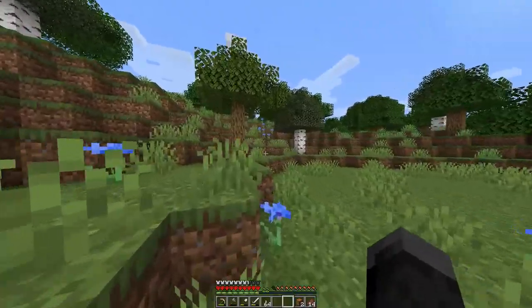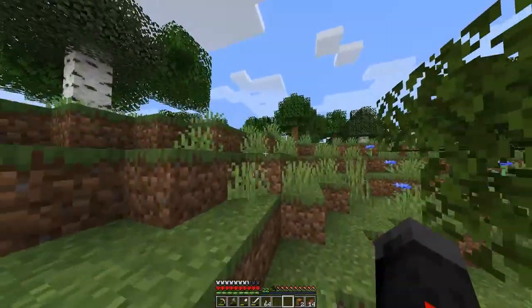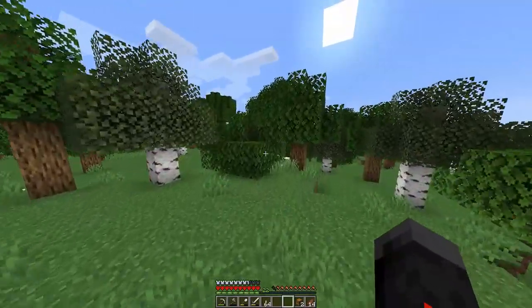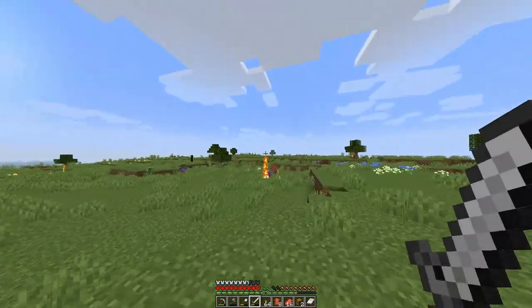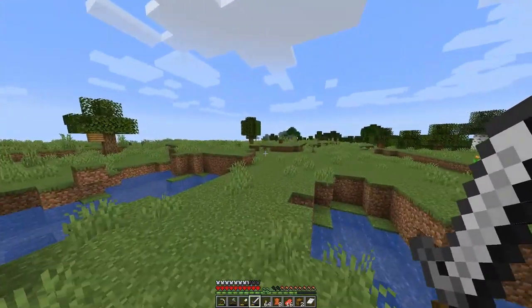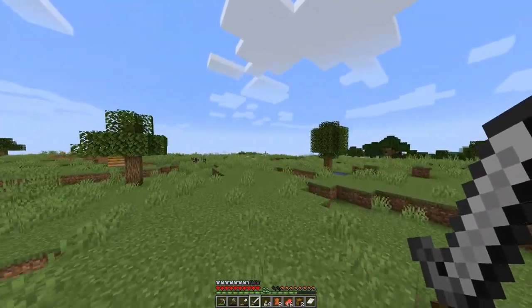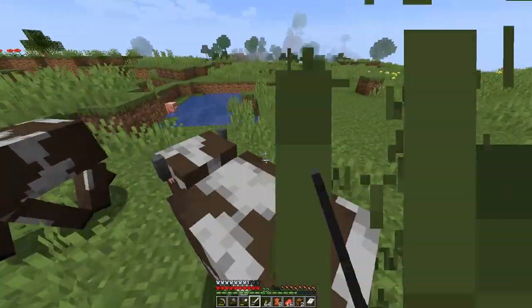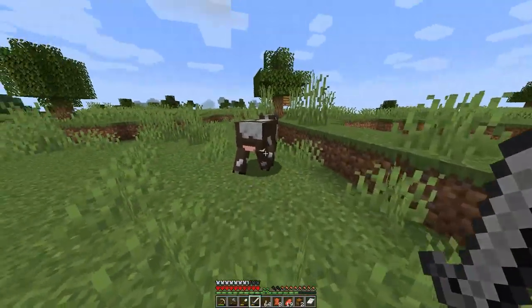Let's head into this forest and see if we can find a bee's nest. I actually don't know if they spawn on a specific tree or if it's a special tree. I see two bee's nests — there's one over there, there's one here. It must be the plains biome that gives them a better chance of spawning, because there were none in the woods and as soon as we get to the plains biome, there's one within minutes.